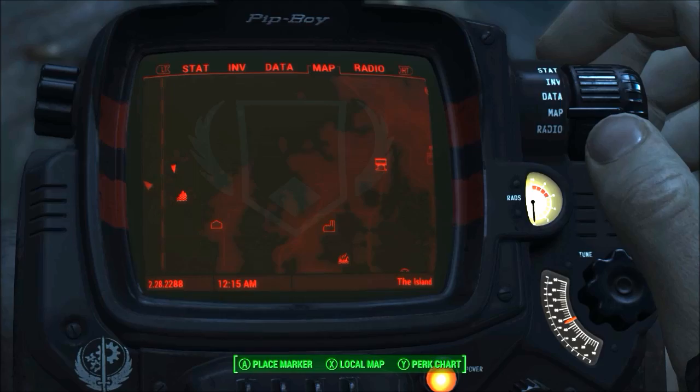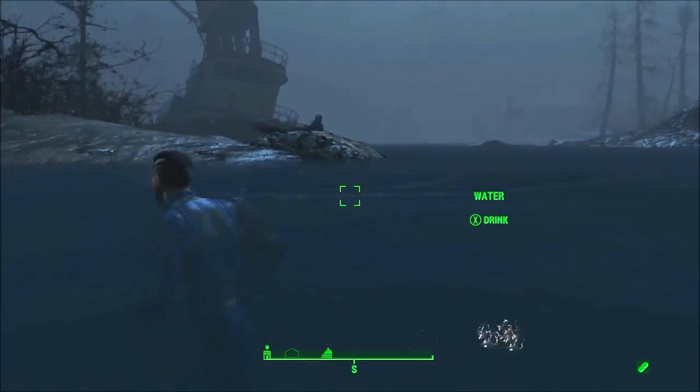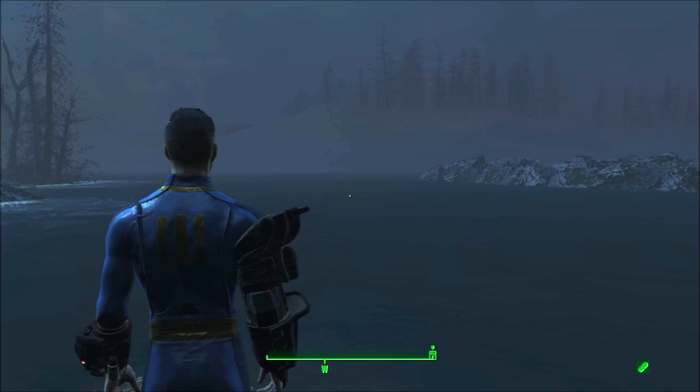I headed back into the game and was able to explore and go onto the island. One thing I found cool was there was actually an item in a lunch pail on an island that you wouldn't be able to reach with the borders enabled, so perhaps Bethesda initially wanted a larger border.